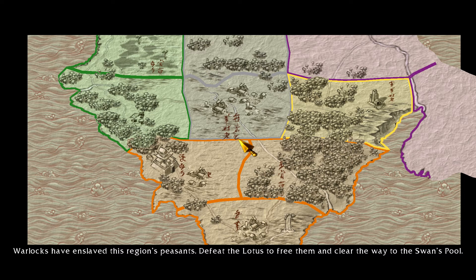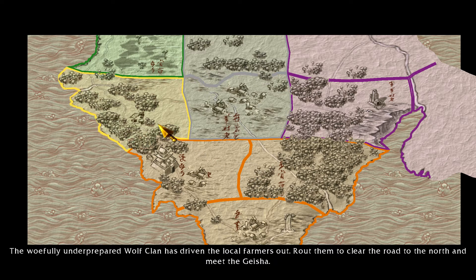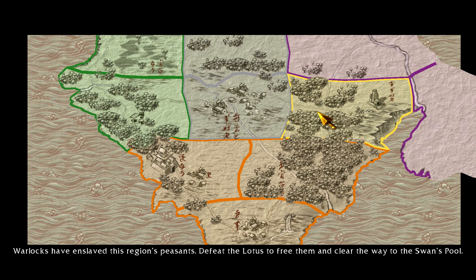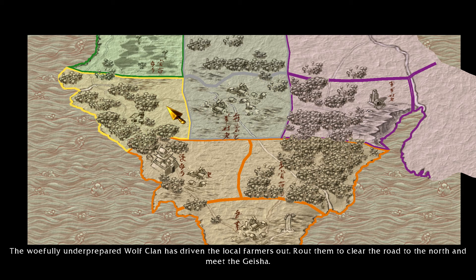Shinja's voice actor did a fine job — epic voice right there. This time I've got three provinces to choose from. The first option is to rout the woefully unprepared wolf clan to clear the road north and meet the geisha. The second is the town of riverside, the most direct but perhaps most perilous route to the swan's pool. The third is to defeat the lotus warlocks, free the enslaved peasants, and clear the way. Only two options are really legit for me: the first province rewards an archer zen master and the second a melee zen master who can summon horses. Since I'm all for archery, I'll pick the first province — see you guys in the next one.